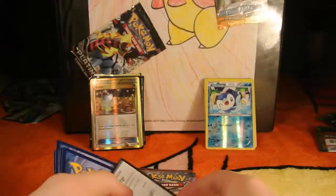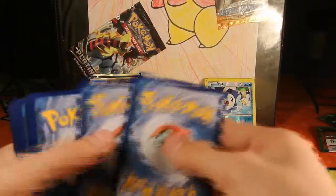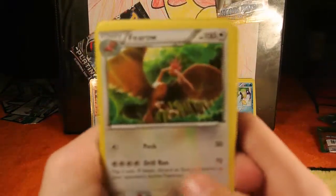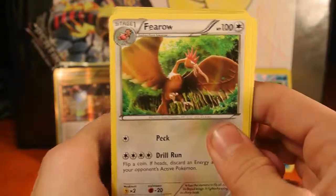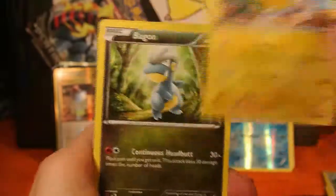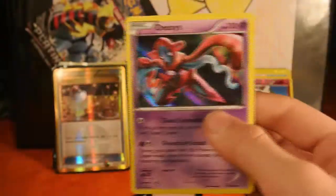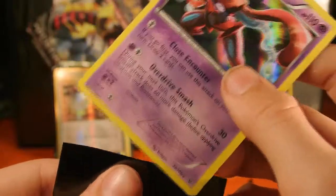Alrighty, next pack — we have a Roaring Skies. Three from the back up front. We have a Fearow — more like Fear-no-one because Fearow is such a cool card. We have a Mega Turbo, a Winona, Meowth, Natu, Ancient Trait Pikachu, Bagon, Wingle. Our reverse is a Togetic, and our rare is a hollow Deoxys! That is a really cool card — set that aside in the sleeve.